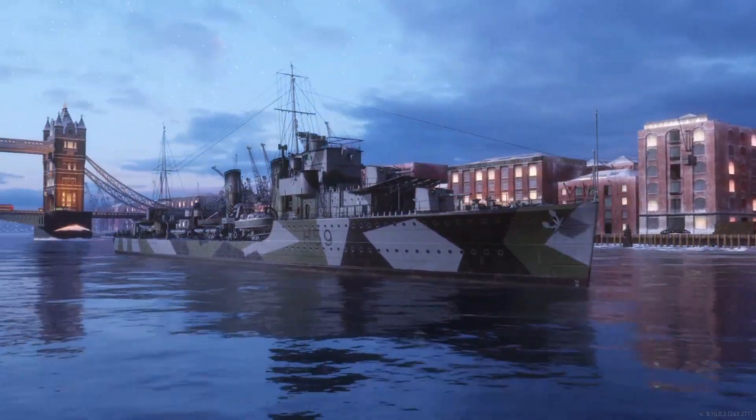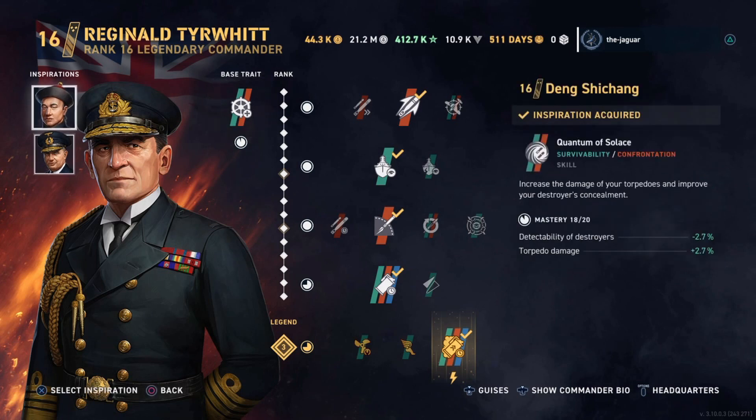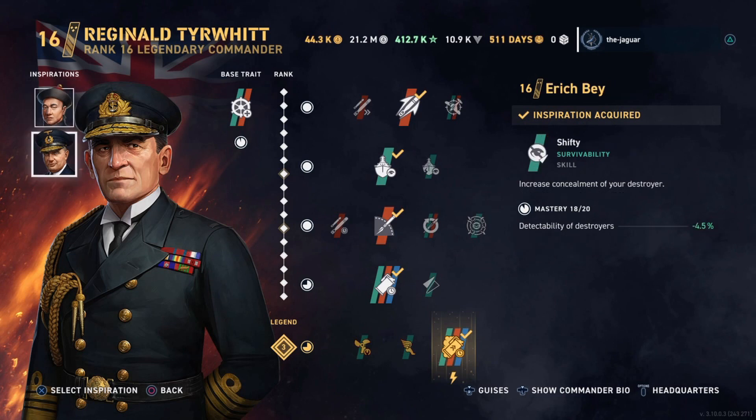Let's take a look at the setup of the ship and the Commander, Reginald Tierwitt. His base trait is True Grit — reduces the chance of sustaining steering gear critical damage and decreases the torpedo launcher reload time. That's why I used Tierwitt as an inspiration; I was looking for a quicker torpedo launcher reload. For inspirations, I have Deng Shishang, Quantum of Solace — increases torpedo damage and improves Destroyer concealment — and Eric Bay Shifty, which increases Destroyer concealment. This is basically a double concealment setup with a bit more punch in the torpedoes.